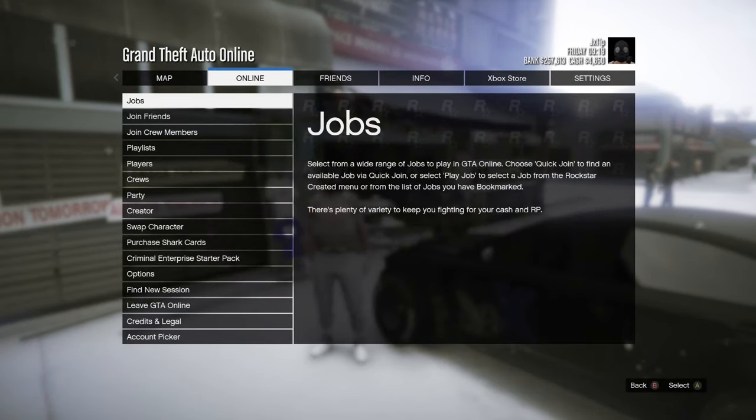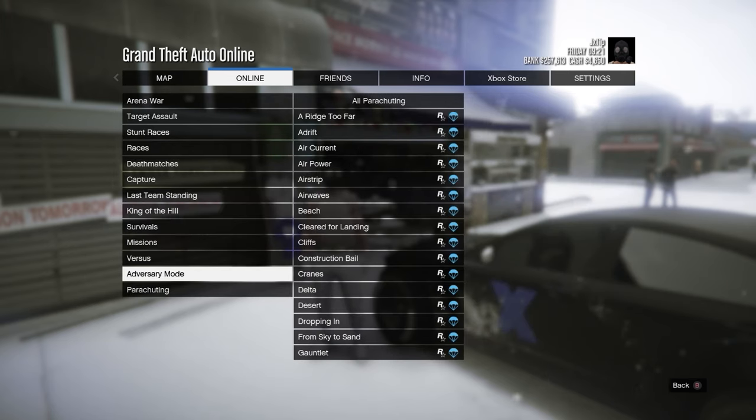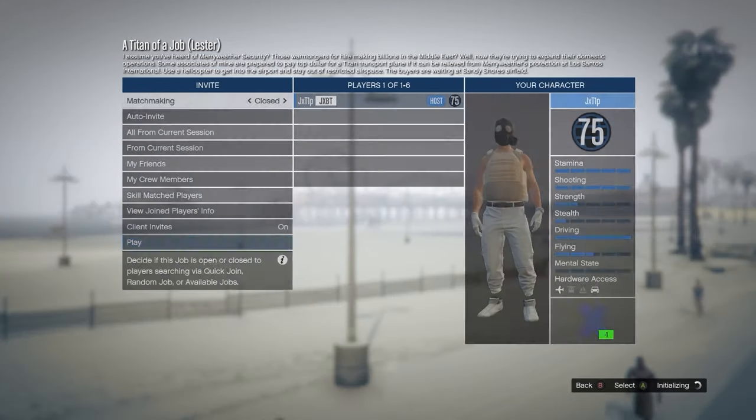Once you've fully saved the outfit, open your pause menu, go to Online → Jobs → Play Job → Rockstar Created → Missions, and start up the first one called 'Another Job.' Confirm the settings and start it up.